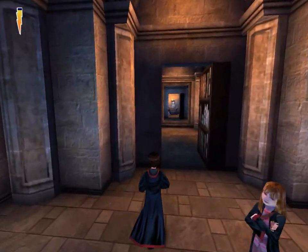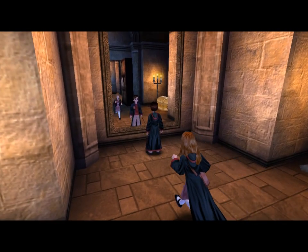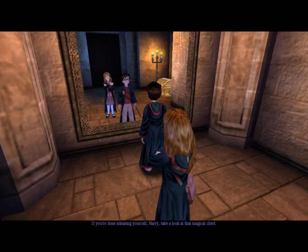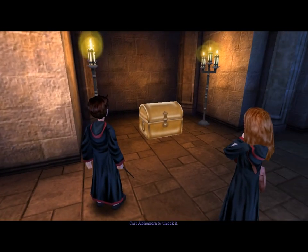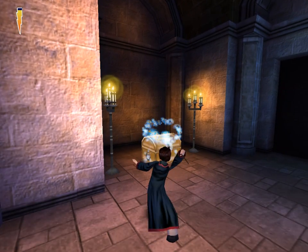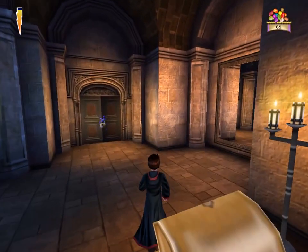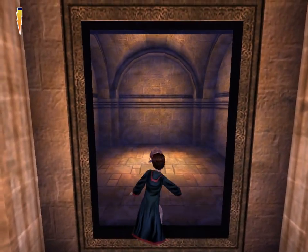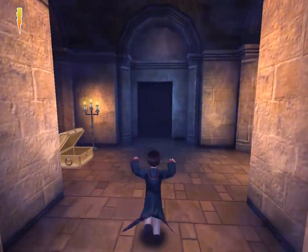Alright. I still hear that chocolate frog. If you're done admiring yourself, Harry, take a look at that magical chest. And by the way, no, that's not the mirror of Erised. I want Alohomora to unlock it. Oh, Hermione, you locked the door behind you. There's that chocolate frog — he's hiding behind the mirror. There we go. Now we're back at full health.